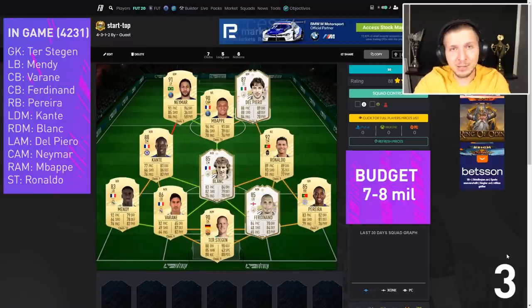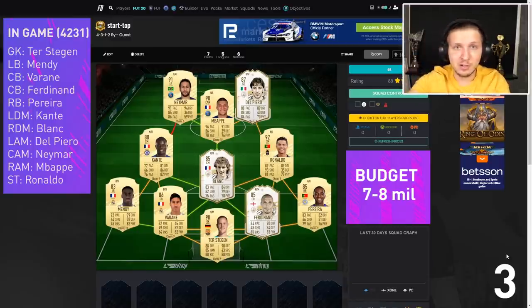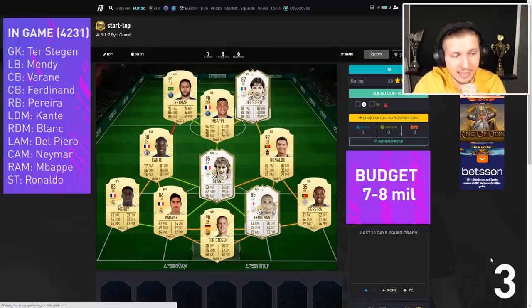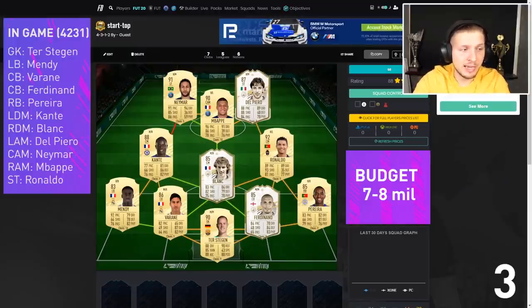And then we have the pay-to-win squad — if you like to spend FIFA points instead of doing something else with your life. This is maybe around 7-8 million coins. It's going to be pricey and you're going to have to spend a lot of FIFA points to get this team early on. But this is a top team and we're most likely going to see a lot of pro players using something like this.